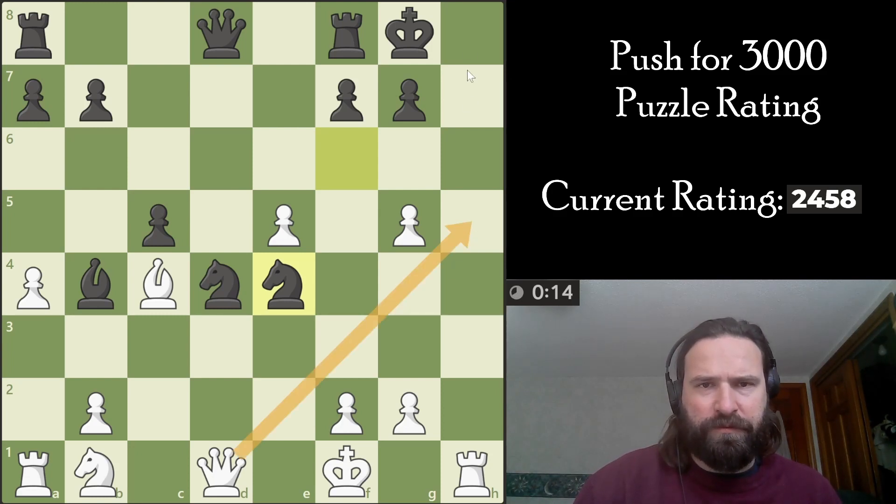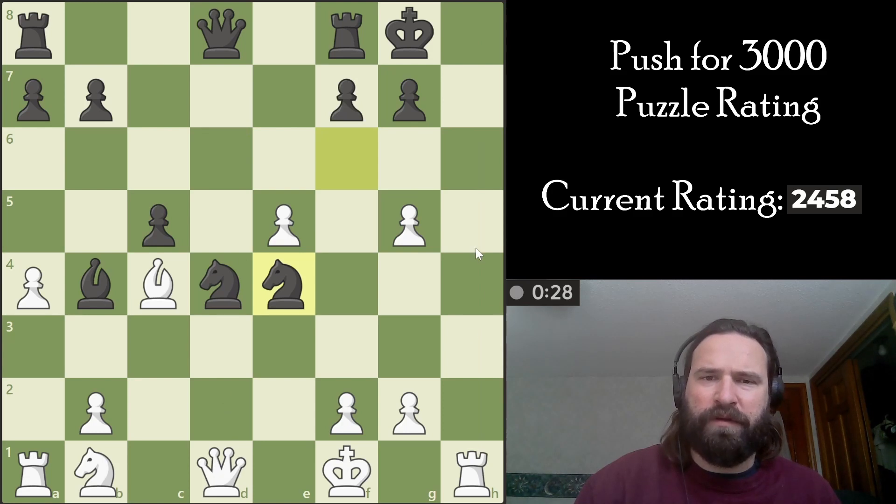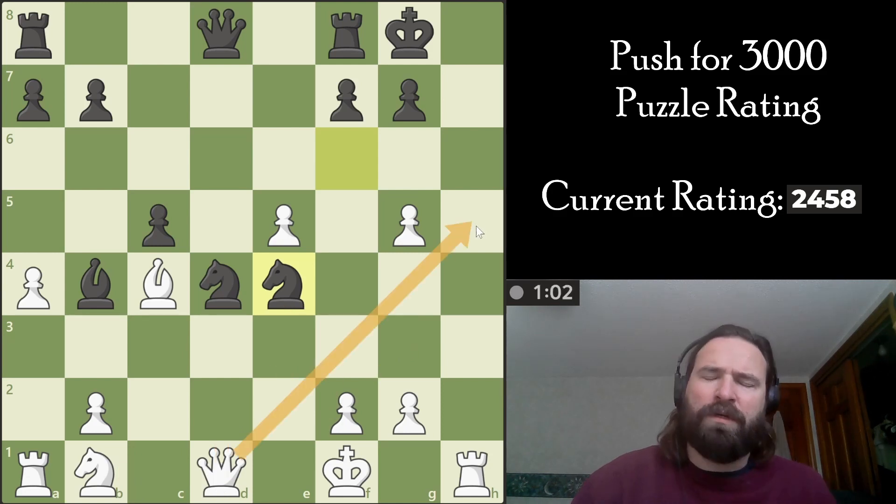First instinct here is definitely to try to line up a checkmate threat. Could be to sack the rook — sometimes that happens. This pawn is pinned by the bishop, which is interesting. I feel like this probably works, given the fact that the pawn is pinned. Yeah, I don't know how you stop this.